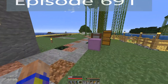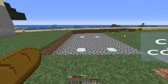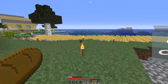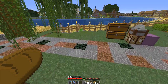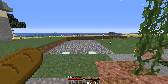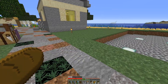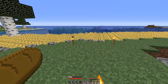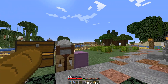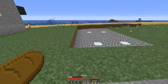Welcome back everybody! Today I'm going to work on a cocoa bean farm. I'm going to be using pistons to move the logs — because cocoa only grows on jungle wood, I'm going to add some jungle wood and have pistons pushing it back and forth to knock the beans off. There's no way to automatically plant them, but at least that'll collect them all up. Then I'll have a rail system under the floor, like I've gotten on the other farms, because I'm just too lazy to pick them up by myself.